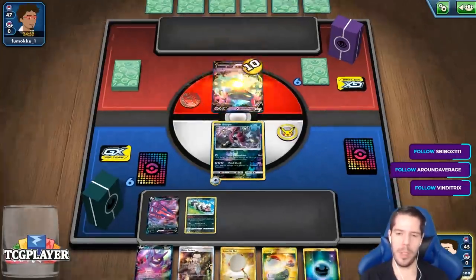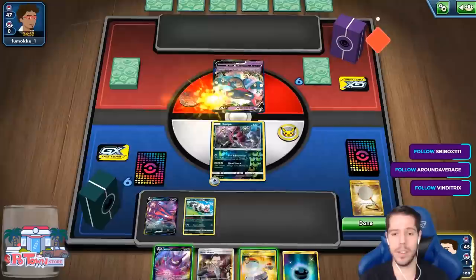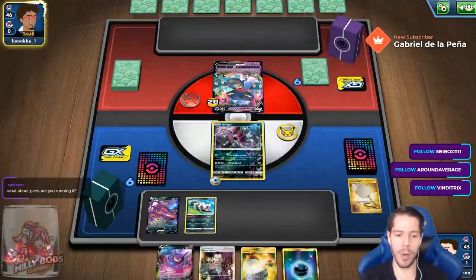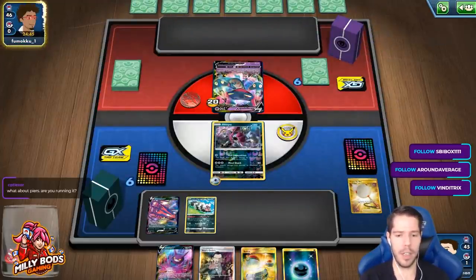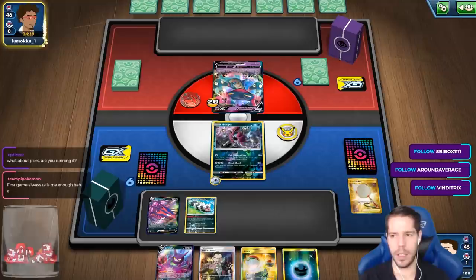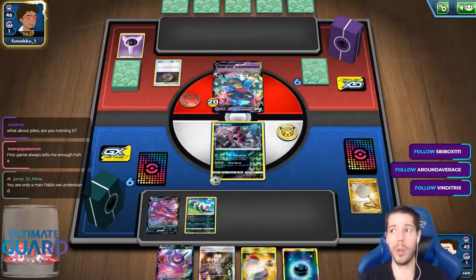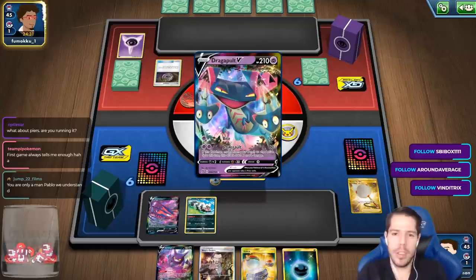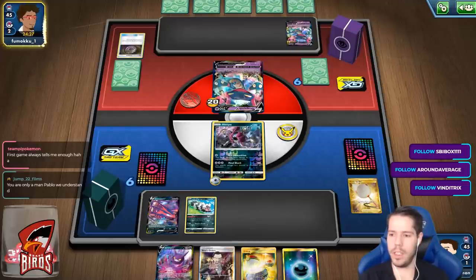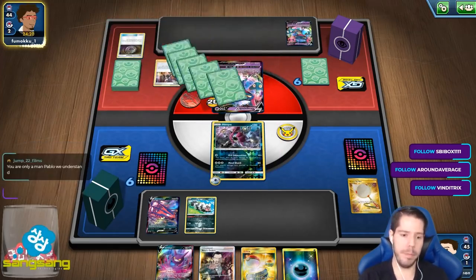I understand there are a lot of questions, but I'm not the be-all end-all. This is completely new for me as well. I am not running Peers. It's hard for me to justify running Peers over Research and Marnie. What Pokémon are you looking for that you can't already look for with Quick Ball and Poké Communication? And what energy specifically do you want? You play enough energies and you shouldn't need to search for them.